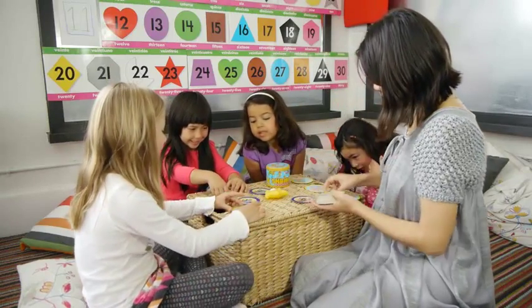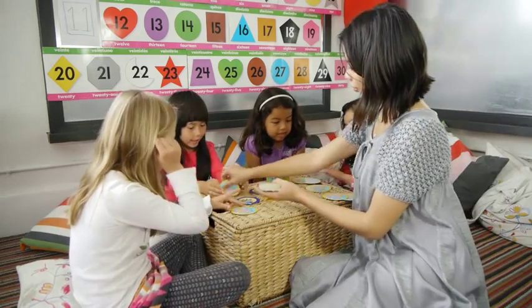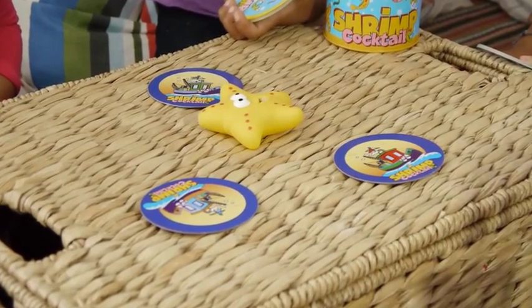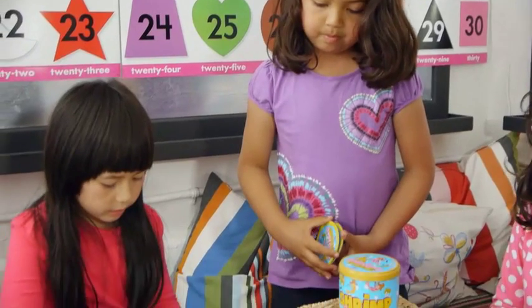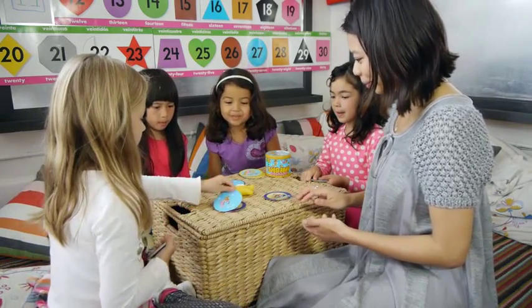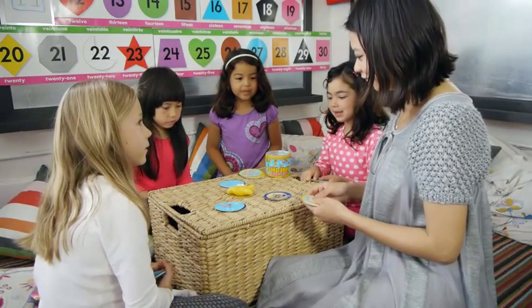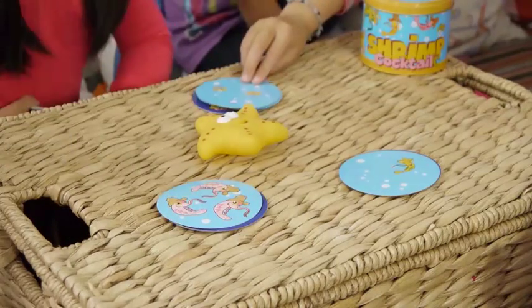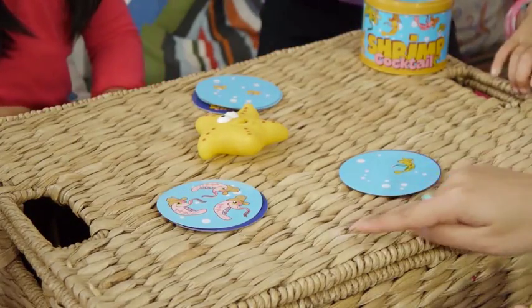To begin, divide up the shrimp cards equally among the players. Place the three fishing zone cards and squeaky starfish in the middle. All players will hold their stack of shrimp cards face down. The youngest player begins by placing a card on one of the fishing zones, and the others will continue. There must be one card flipped onto each fishing zone before a fishing zone can receive a second card.